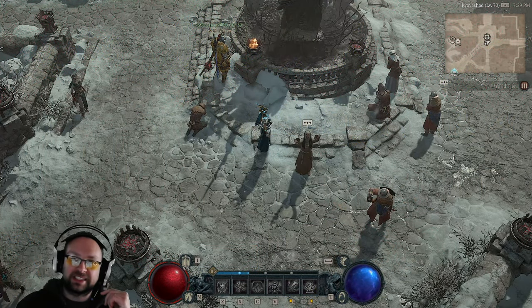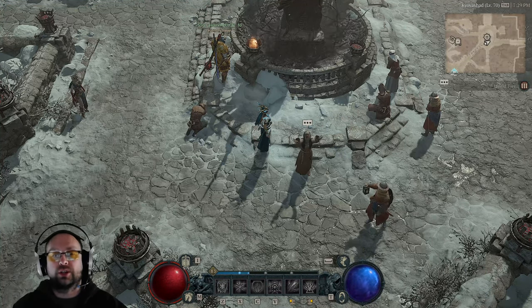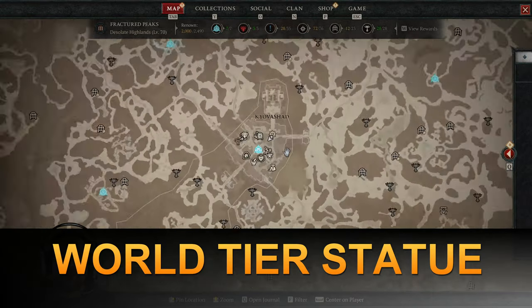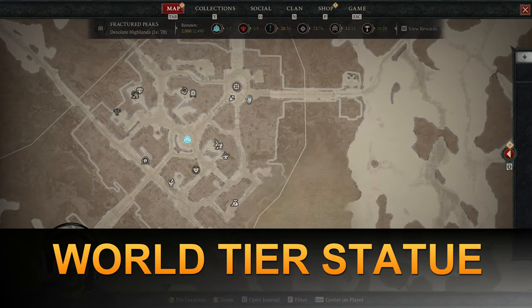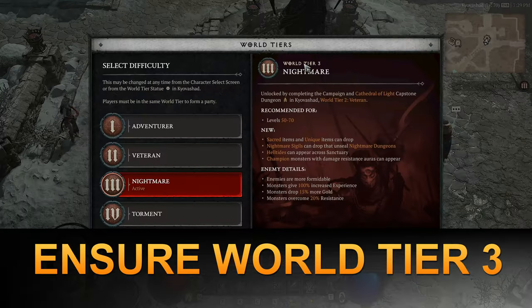What's going on, this is Game with Ski and I'm going to show you how to get to World Tier four Torment. Here's the world tier statue and there's the waypoint. Click on the world tier statue and make sure you're in World Tier three.